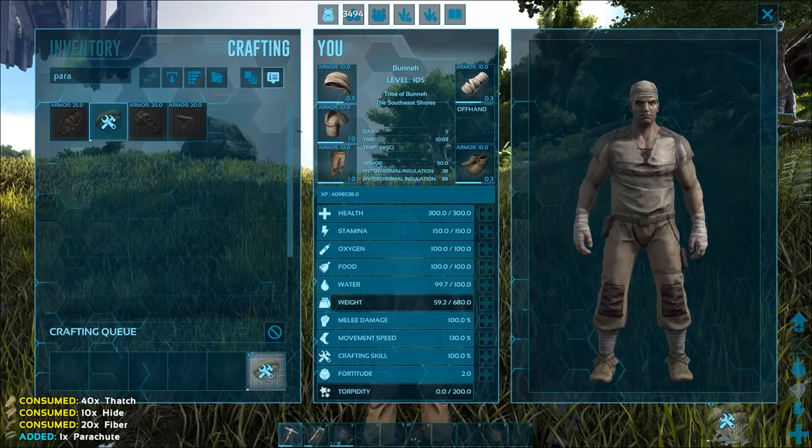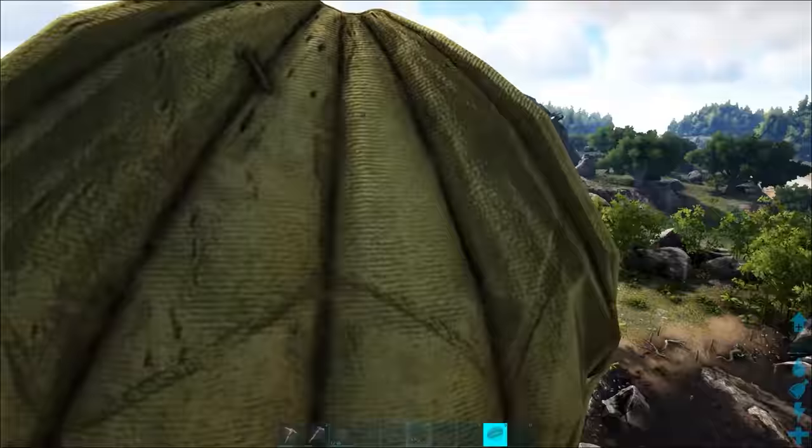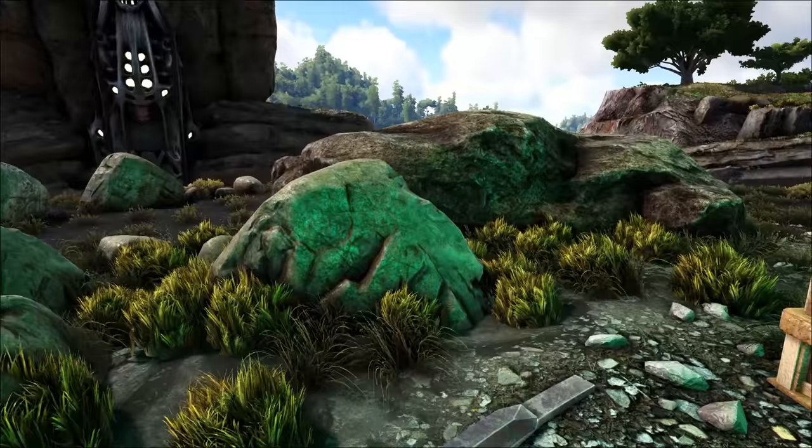Tip number nine: always keep parachutes or a glider skin on you. It's always a good idea to keep some parachutes or a glider skin on your character. You never know what Ark is going to throw your way, or in many cases when it's going to throw you off of a cliff. The last thing that you need is to be digging around in a leech-infested swamp trying to find your body, all because you didn't have a parachute to pull that could have saved your life.